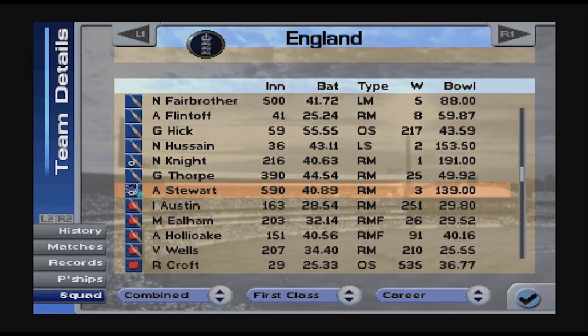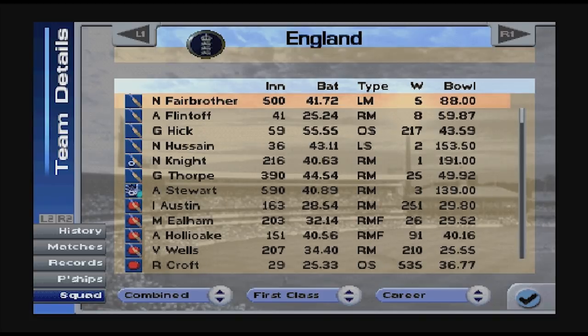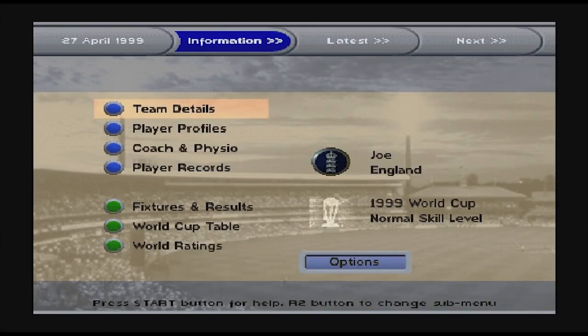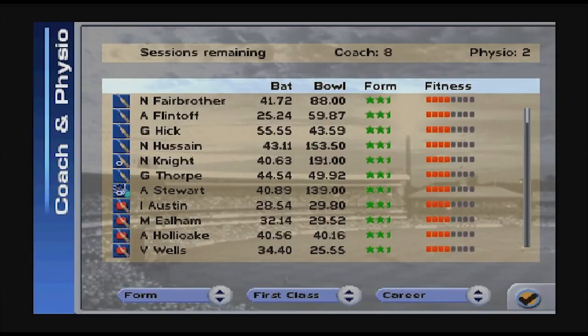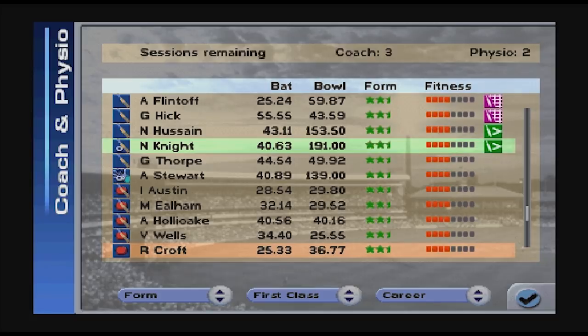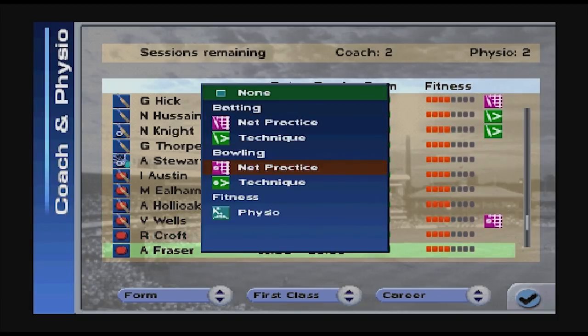This is running quite smoothly actually. There are some old classics - Darren Gough in there of course. I don't know many of these: Alex Stewart, Graham Thorpe, Nick Knight, Nasser Hussain, Graham Hick, Andrew Flintoff, fair enough. We've got some player profiles, coaching, physio - this is exactly the same as it is now, which is fantastic. Some batting practice - I'll get Graham Hick and Nasser Hussain doing some technique stuff. Who's got the best averages? Wells on bowling, Fraser on bowling, Darren Gough on bowling.